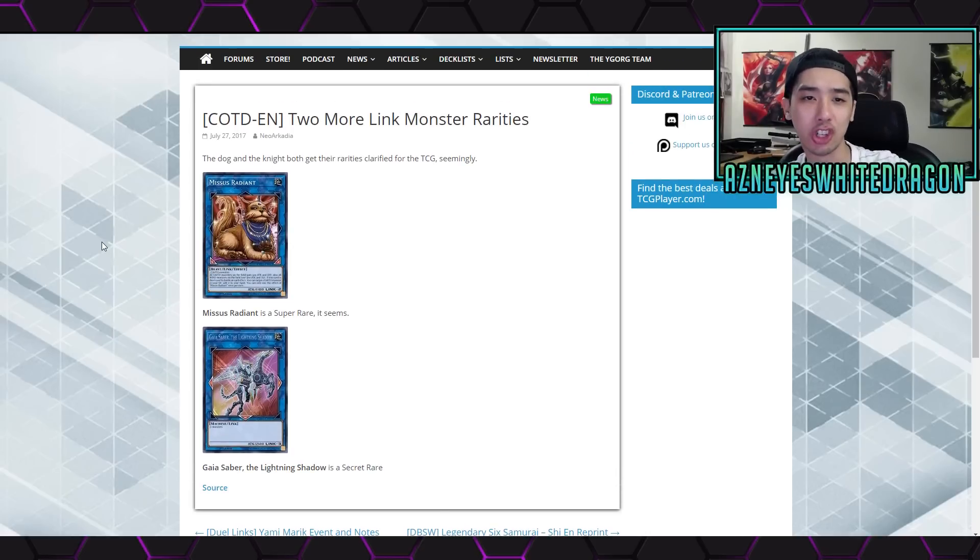Also some general Yu-Gi-Oh news: the rarities for two of the link monsters have been revealed. Missus Radiant is going to be a super rare, and Gaia Saber the Lightning Shadow is a secret rare.